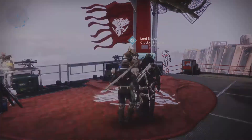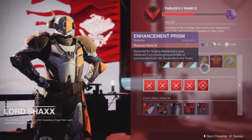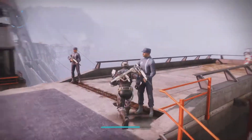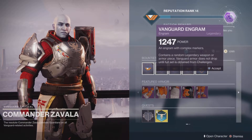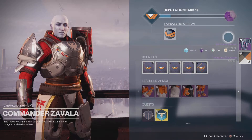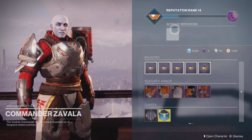This is the Crucible vendor — the PvP person — who gives you rewards from playing PvP. Zavala is the main person for PvE. He gives you bounties for strikes and all that, and you get tokens for doing strikes. You spend those tokens here and get a purple engram — they are called Vanguard Tacticum Rewards and Vanguard Tacticum Tokens.